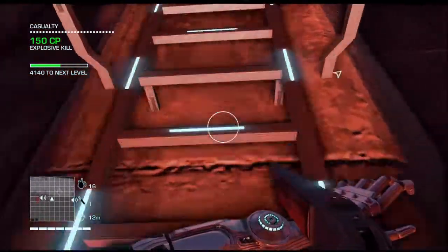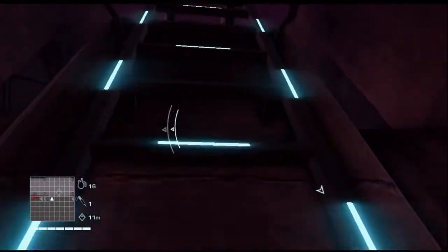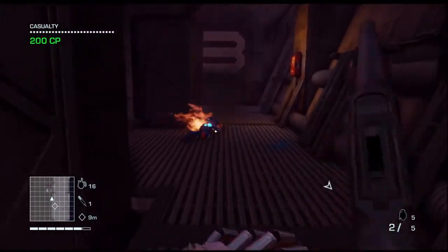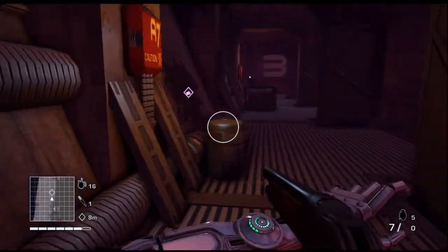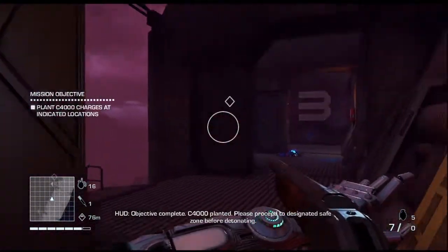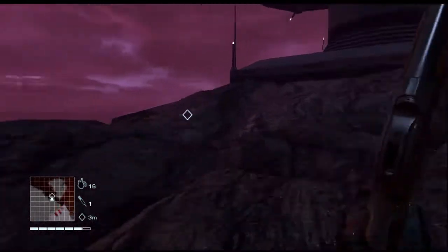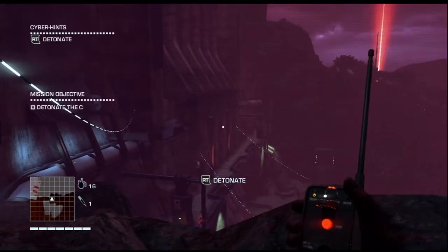We just climbed this ladder and we should be up to the explosion point. Destroy all cyborgs — like 'destroy all humans,' but destroy all cyborgs! It's very nice that they color different enemy types differently: the flamers are yellow in your neon glow of awesomeness. Objective complete — C4000 planted. Please proceed to the designated safe zone before detonating. Time to bring the house down!